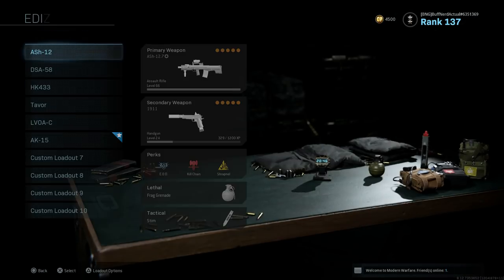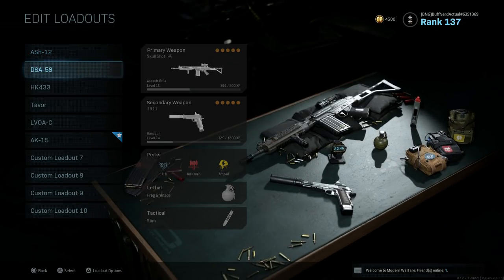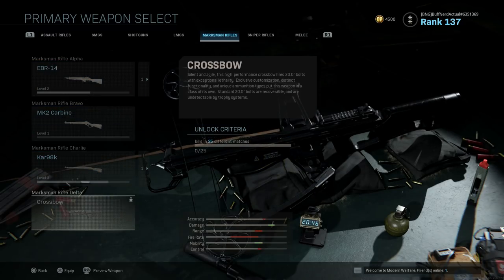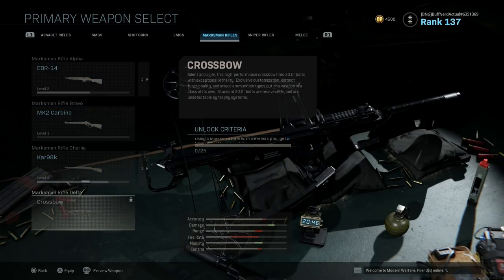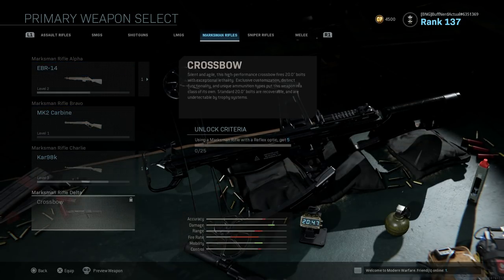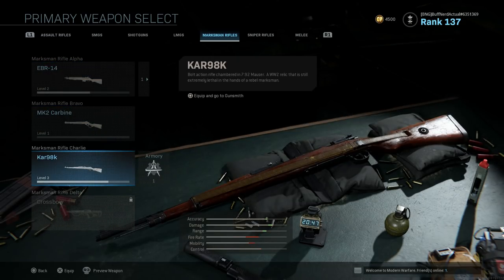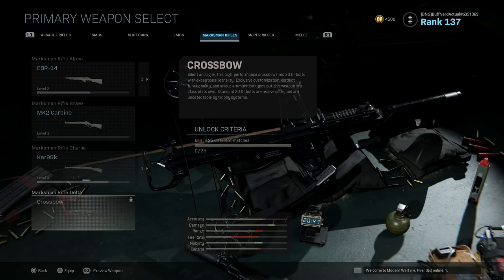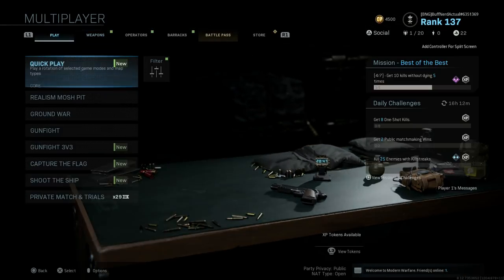The other way to unlock it is through your weapons menu — it's under Marksman Rifles, which is a bit odd and not very obvious in the interface. The unlock criteria is: using a marksman rifle with a reflex optic, get five kills in 25 different matches. So essentially, just get five kills with a marksman rifle and reflex sight across 25 separate matches, and you'll have access to the Barnett Headhunter.